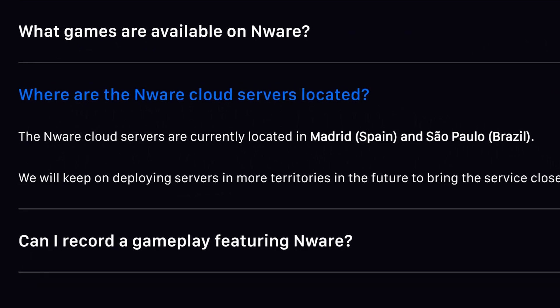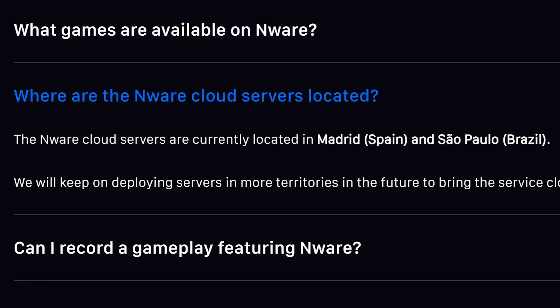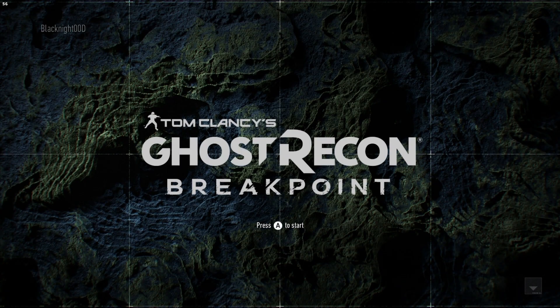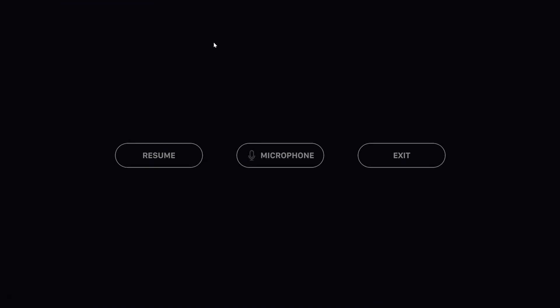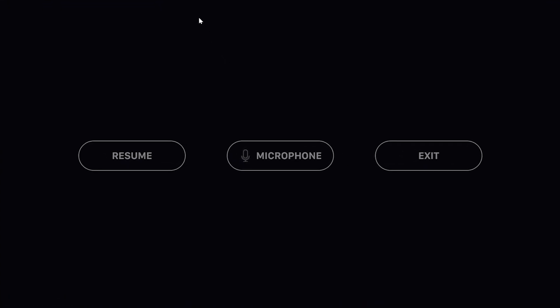EnWare supports mouse and keyboard and gamepads, so make sure everything is connected before loading. EnWare currently has servers in Spain and Brazil, so your input latency might depend on your location. If you need to pause the stream or quit playing altogether, hit the F4 button to get the EnWare menu overlay, where you can activate your microphone settings, resume, or exit the game stream.